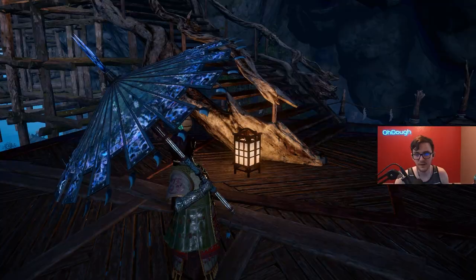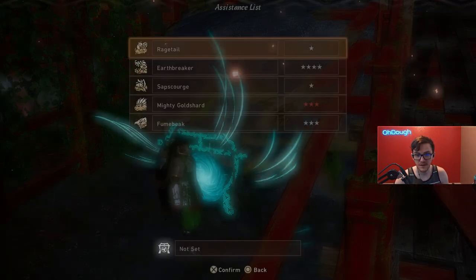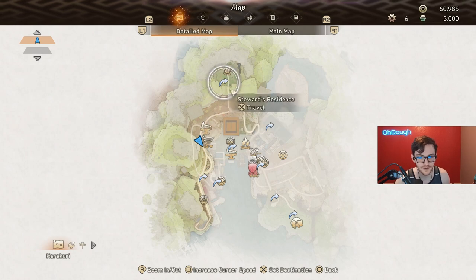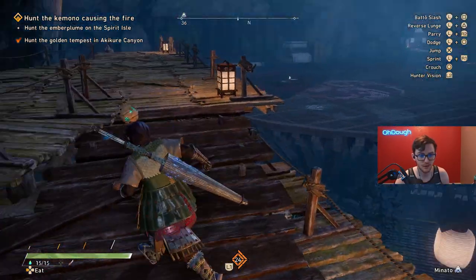First and foremost, you can farm him without doing anything crazy by going to Hunter's Gates in Haragasumi Way. That's pretty convenient, but there's a much nicer way of doing it, which is going to Minato, TPing to the top right, running towards the bridge, where there's a whammon who gives you a request to kill Earthbreaker.